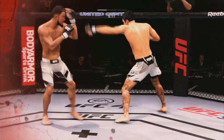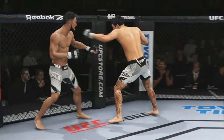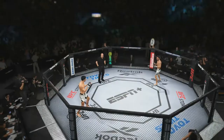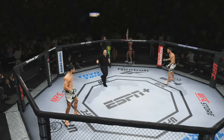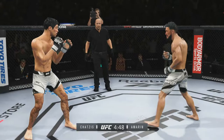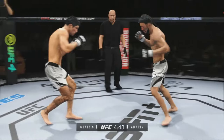Amarin clipped again as he backs up. Chattis looking more and more aggressive now — clips in again, saved by the bell! Saved by the bell. Beautiful shots though from Andreas Chattis. We're going into round two. What a first round — especially at the end there, Chattis really coming out aggressive. Combinations from Chattis.